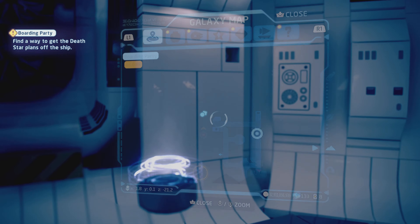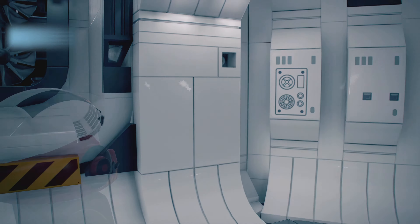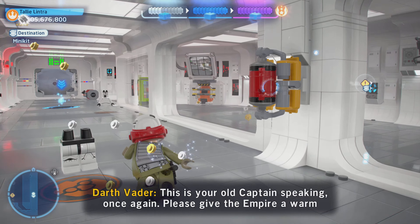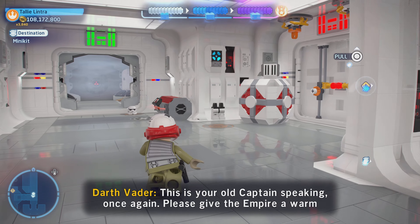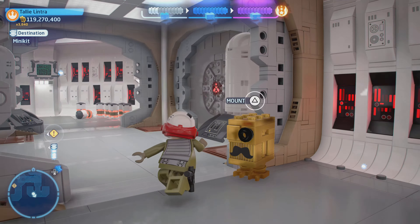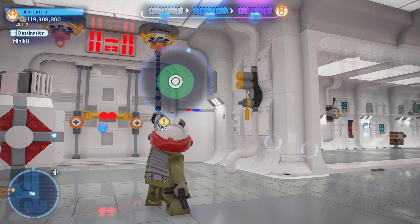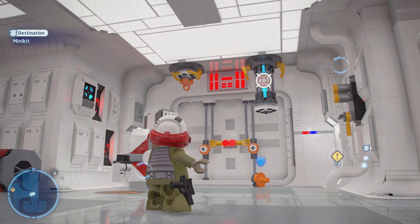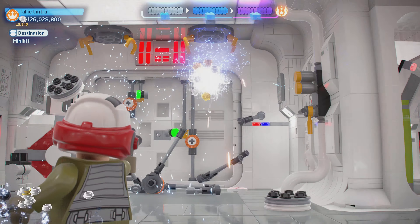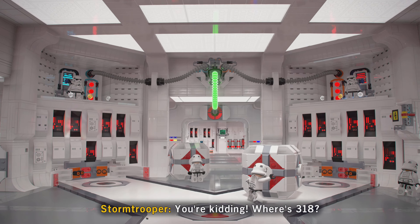How do we get to that kit? There's another counting thing. We're not buying it, Vader. You remember the password for this thing — 318? 318? I'm 764. Where's 318? I thought you were 318.